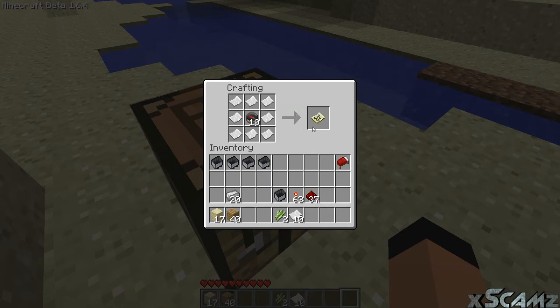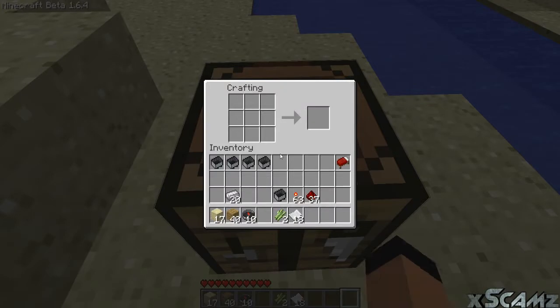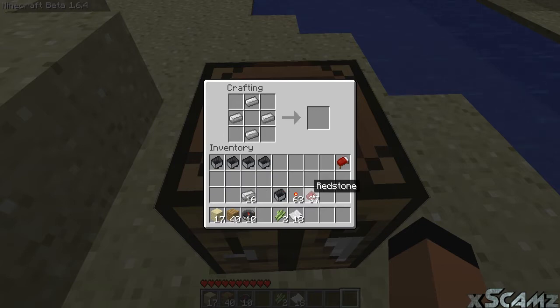And drop a compass on the inside. For those of you who don't know how to make a compass, follow this diagram: one on the top, one on the bottom, one to the right, one to the left — and those are iron ingots. And drop a redstone in the middle. And there's your compass.